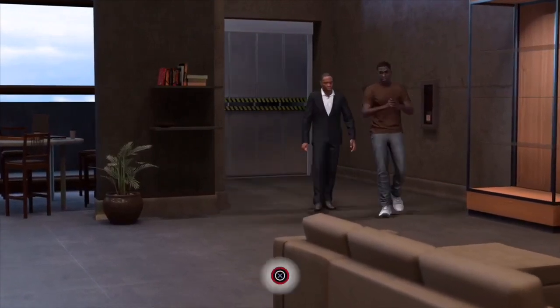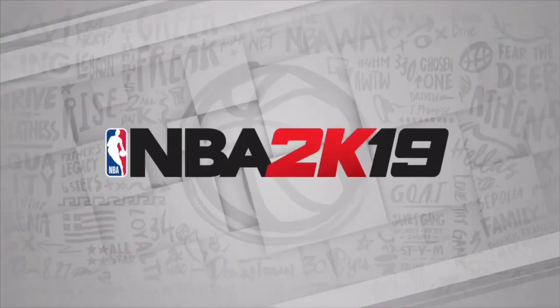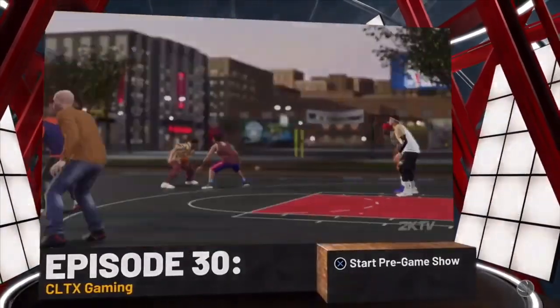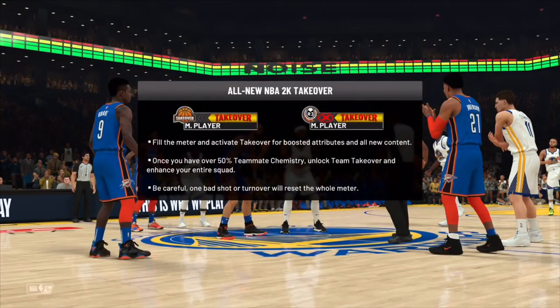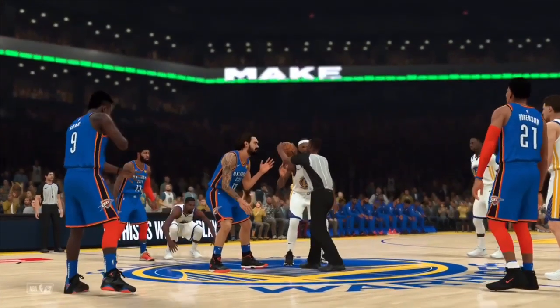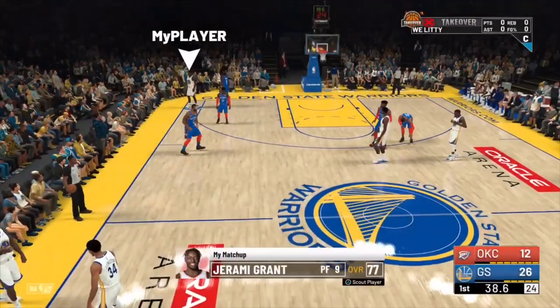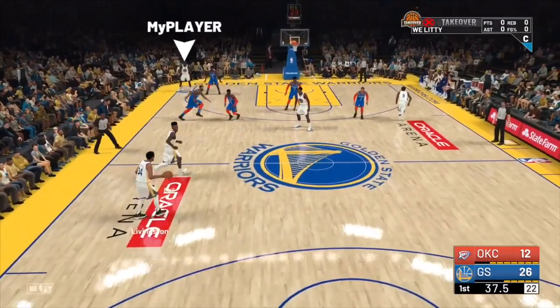All you want to do is put your VC to 675 and put one minute quarters. When you load into your MyCareer, all you want to do is start the first MyCareer game. You don't got to change any settings - just start the first game and be ready to get your VC. We're only playing one minute quarters. This is working for Xbox One, PS4, PC, and Nintendo Switch.